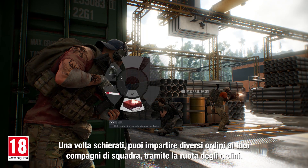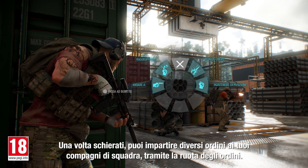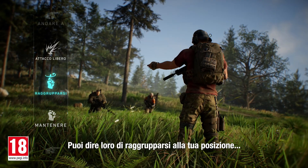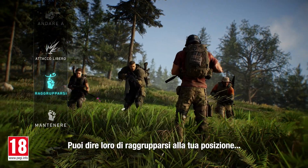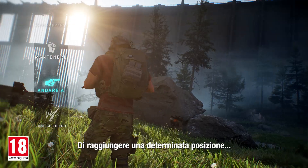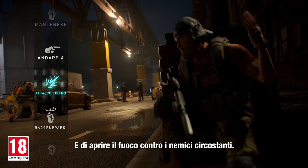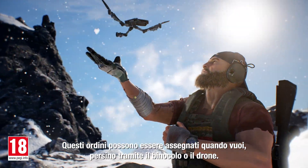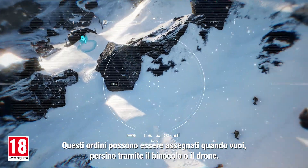When deployed, you can issue different orders to your teammates through the order wheel. There are four different orders you can give: you can tell them to regroup on your location, to hold their current position, to go to a specific location, and to open fire on nearby enemies. These orders can be given at any time, even through your binoculars and drone.